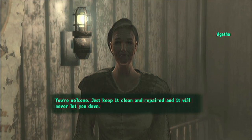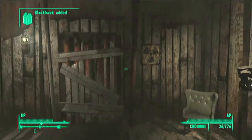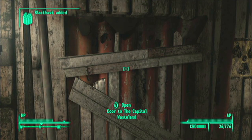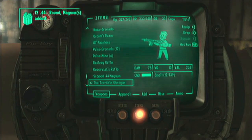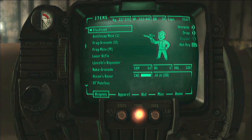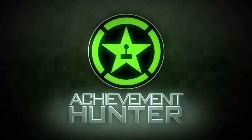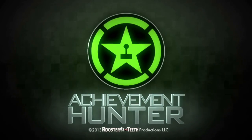Take the violin and sheet music back to Agatha. She'll offer you a gift — don't say no, take it, and it will be the Blackhawk. It's in full pristine condition and it's awesome, well worth it. That's it — two more unique weapons. We'll be back for more next time, probably more than two. See you later, bye!